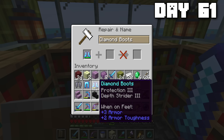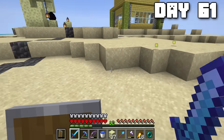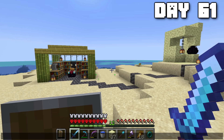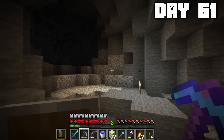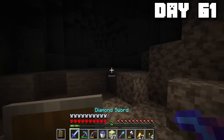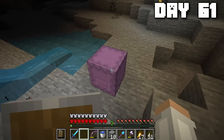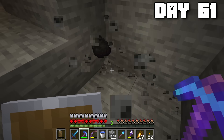Using the armor I found in the end cities on day sixty-one, I decided to combine it with my own armor to improve it a decent amount. I was trying to write some notes, but unfortunately these baby zombies kept bugging me. My next task was pretty simple: I need to get a lot of iron because I'd like to make myself a full beacon. Back into the caves I go. To give you an idea of how much iron I need on day sixty-two — everything in this shulker box needs to be at least a stack where there is currently a piece of iron, so I have quite a bit of a ways to go.